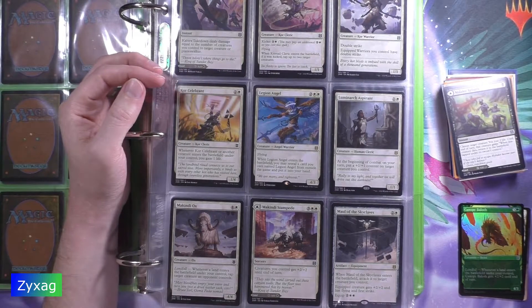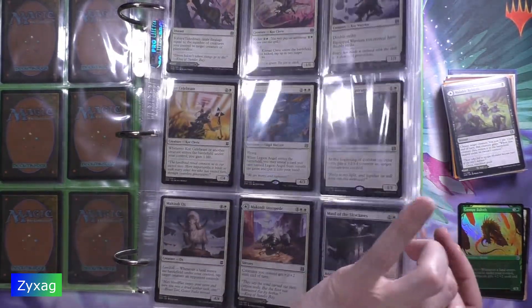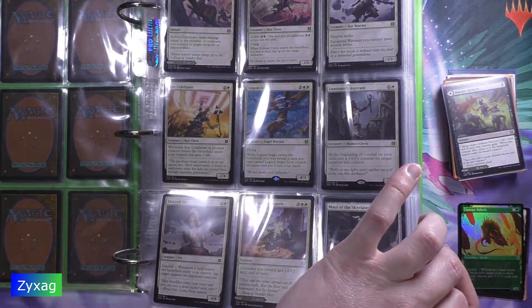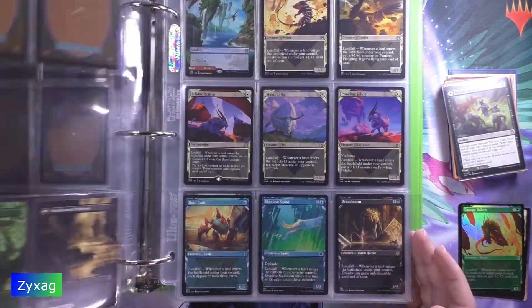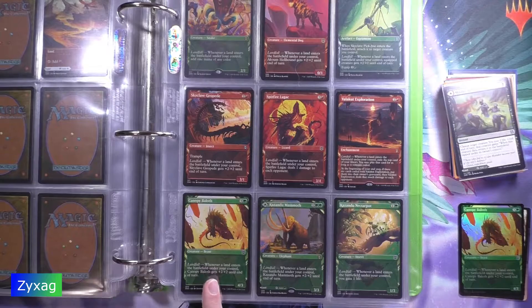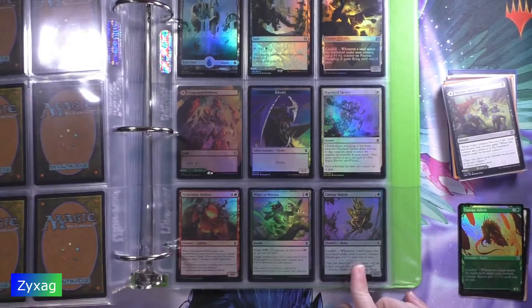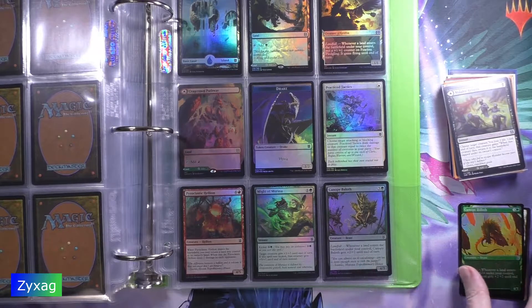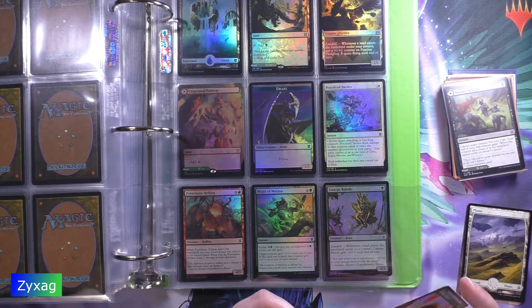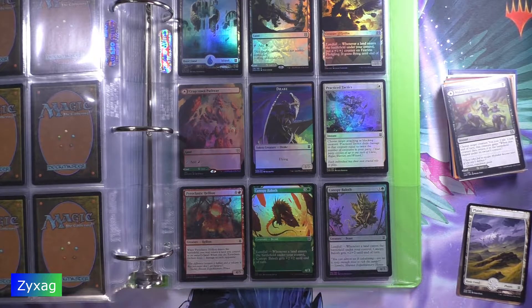Next up we have a foil showcase Canopy Ballad. I already have a regular copy of Canopy Ballad, but this is a foil copy. Interestingly I also have a foil of the regular version, so it's kind of cool to have foils of both the regular and showcase art.